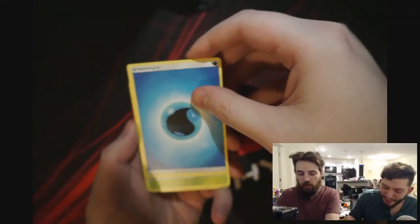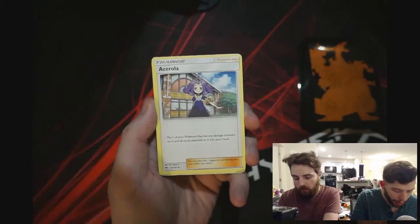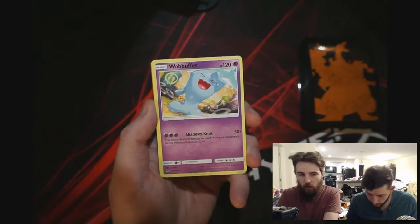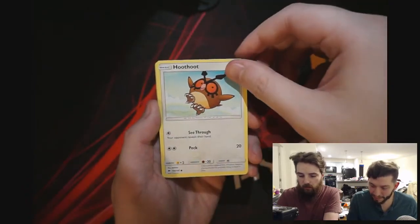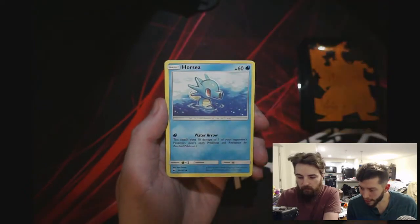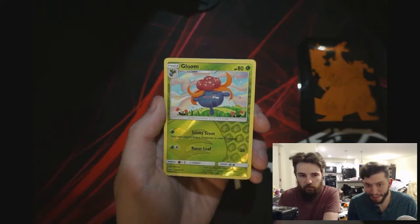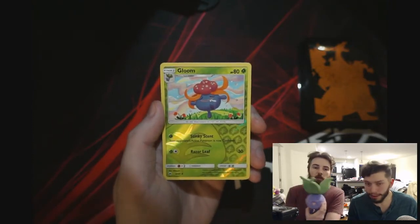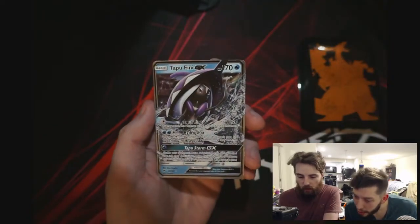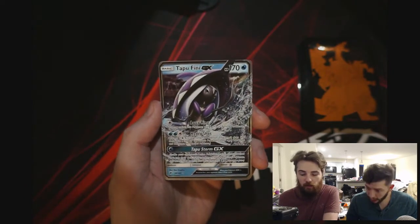Everybody's wrong — oh there's a good card in this one too. You gotta be a mystery man. Gloom's cool. Acerola — is that the ghost girl from Sun and Moon? She has Sandygast. Wobbuffet, hell yeah. Mudsbray. Horsea, that's cute. Venipede, might be a reverse hollow. Another Gloom. Oh dude, Tapu Fini GX! Alright, cool — not bad.